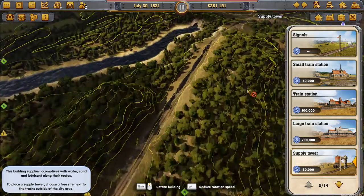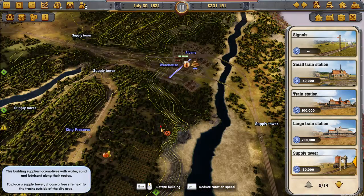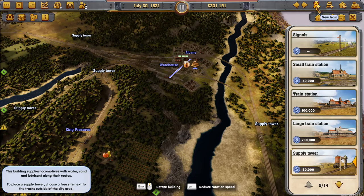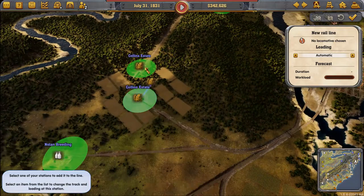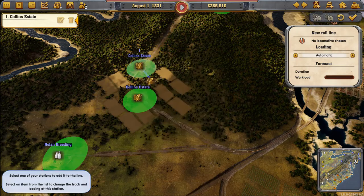We've got a fruit line set up and a wheat line set up, and we can start pumping those items into the warehouse. Unfortunately, I didn't set them up so the supply towers would be a nice match, but we can set them up at any rate. It looks like I didn't even have a supply tower for the wheat. So we'll set up our lines for those two and then go deal with the sugar.